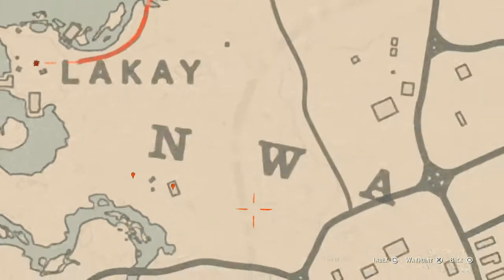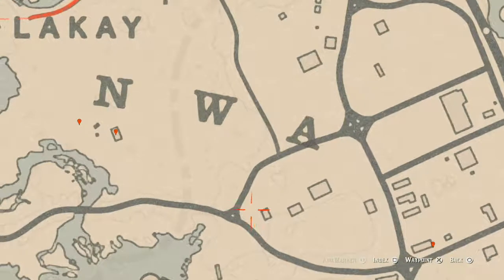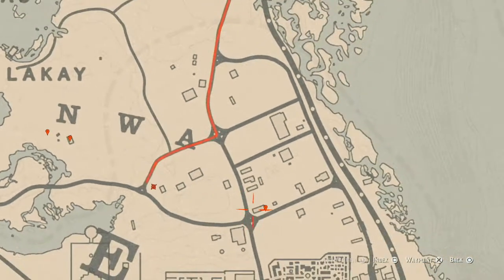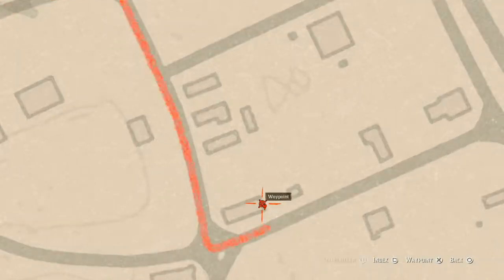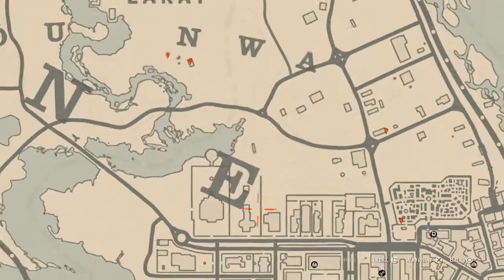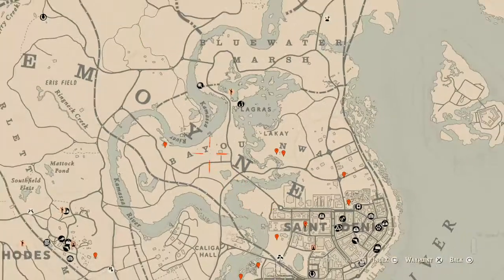Right here there's a tarot card on top of a barrel — it's the Eight of Pentacles, go get that. And right here at our next marker is a family heirloom: a horse hairbrush. It's on a table on the back porch or deck at that location.